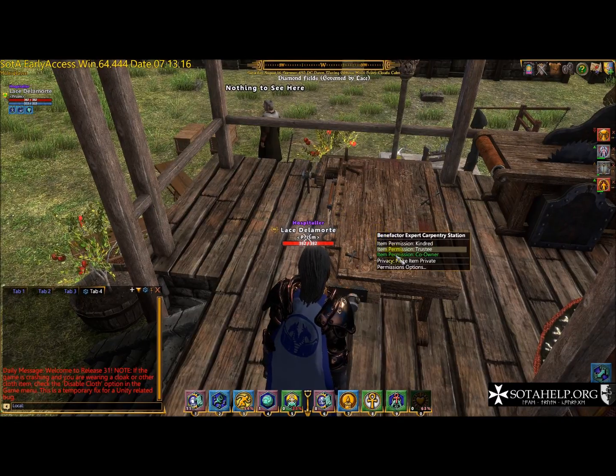The next thing to cover is your crafting tables. I've set this up as a community crafting area — you don't have to live here to use it, because when I hit star, I've said my items are not private, so anybody can come use these things on my land. Maybe I hate carpenters — so if I go to the crafting station and say to use my crafting station you must be Kindred, maybe I'm a carpenter and I don't want you competing with me. So you can't use my station. I can make an item private and nobody can use it, or I can do it by permissions.